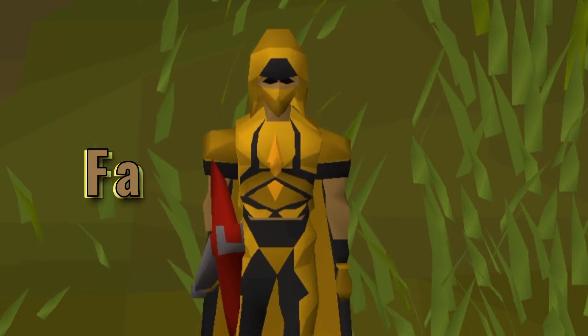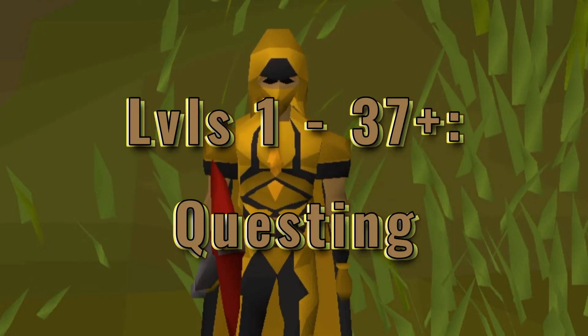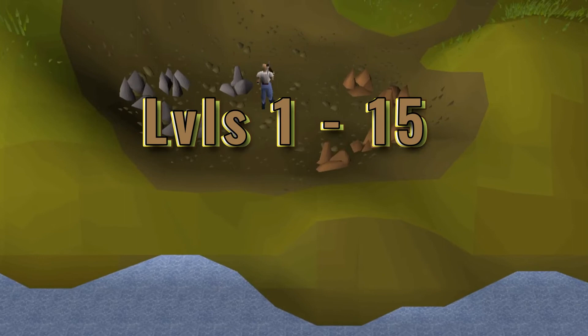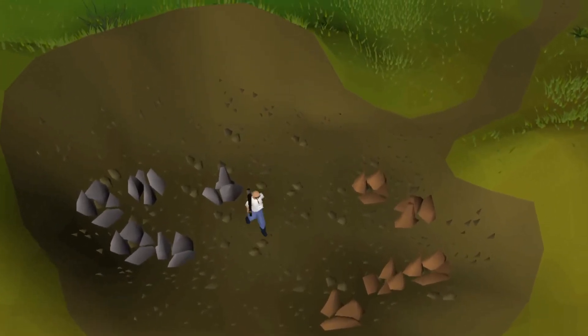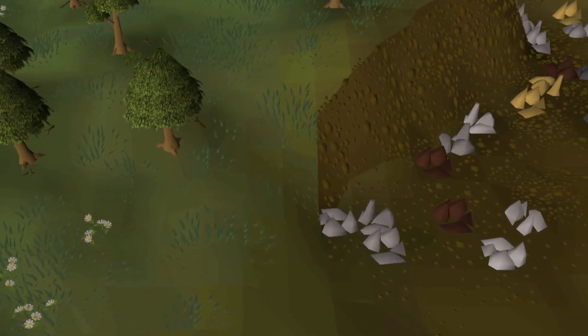We're going to cover the fastest methods first. Levels 1 to 37: questing. If you do quests to level 37, you can start out using an adamant pickaxe. Levels 1 to 15: copper or tin ore. A great place to do this is south of Lumbridge. Levels 15 to 45: iron ore.